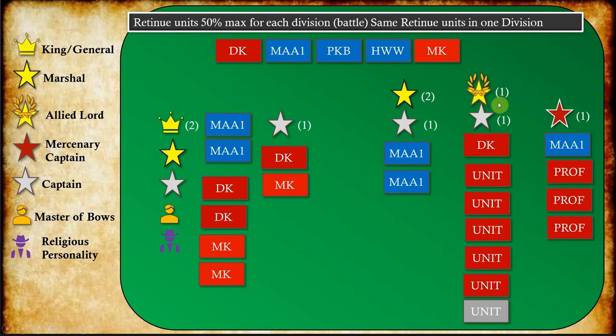The Allied Lord also has a Captain. The Allied Lord can bring one retinue unit and the Captain one, so the Allied Lord can have two retinue units in his division. The Allied Lord works as a separate division — he cannot be part of the King's division — and can control up to six units. The King and Marshal can control whole battles as long as units are in base-to-base contact as a group. Captains control only one unit and only within their commander's battle.